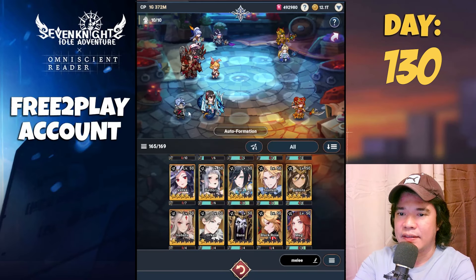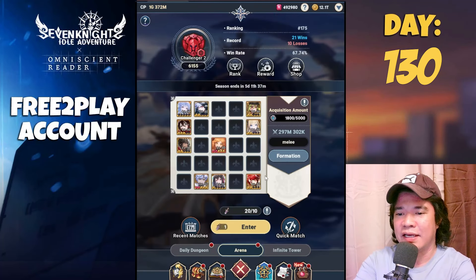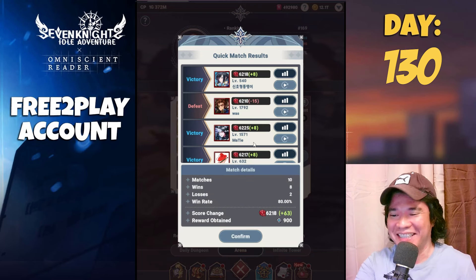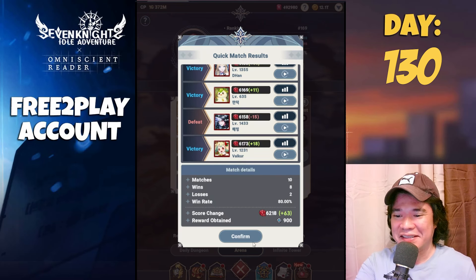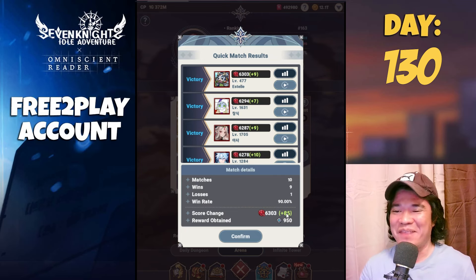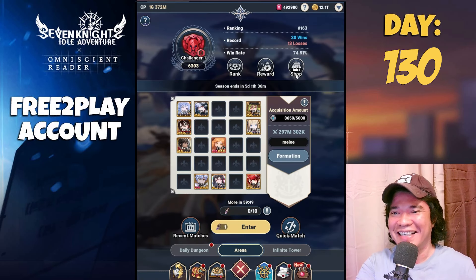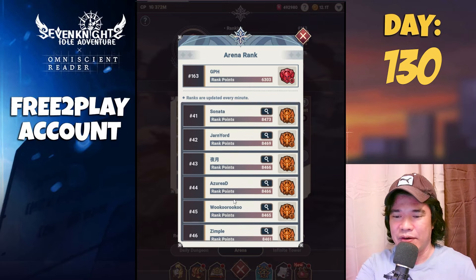Lucretia is in. Let's try this — let's just skip and see. We got a plus 63! Let's press confirm and do that again. We have a plus 85! My rank is now 163. They were all at 8000 — how can we improve our rank?